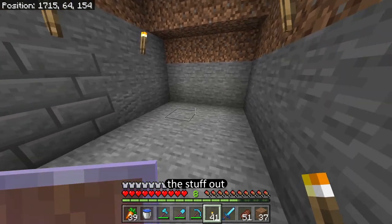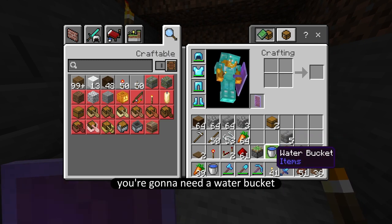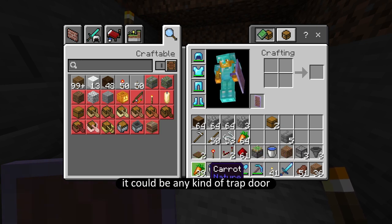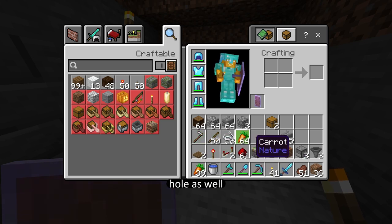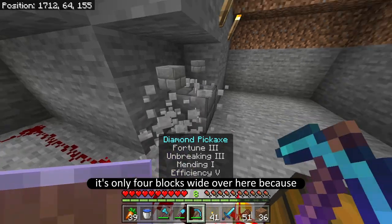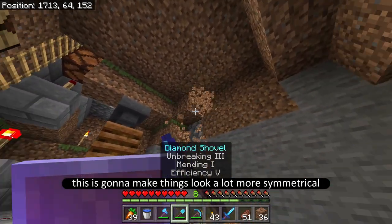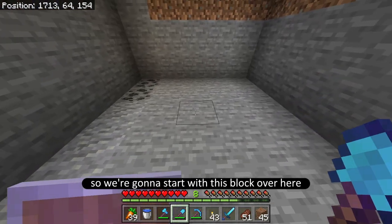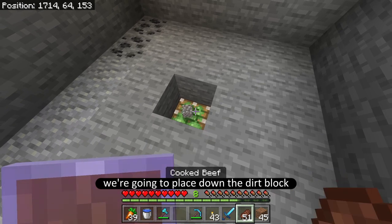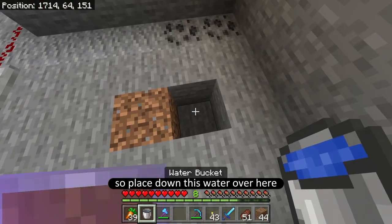I'm going to build the automatic bone meal crop farm right here next to where all the bone meal is. To get this build started you're going to need: three hoppers, three dispensers, one piece of dirt, a water bucket, one sticky piston, a bunch of redstone, two redstone repeaters, a redstone torch, one trap door, your crop, and an iron hoe. We're going to start with the sticky piston. I'm going to take out one side to make things more symmetrical, then break down by two - this is where the sticky piston goes, with dirt on top and water behind it.